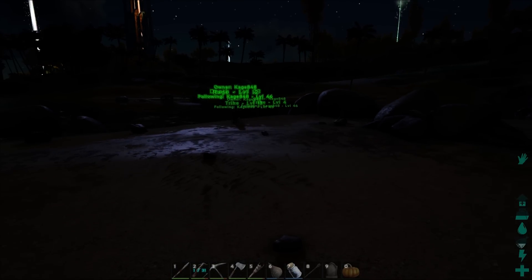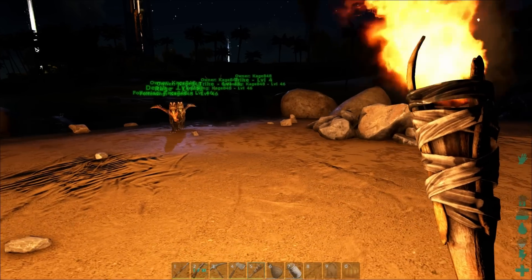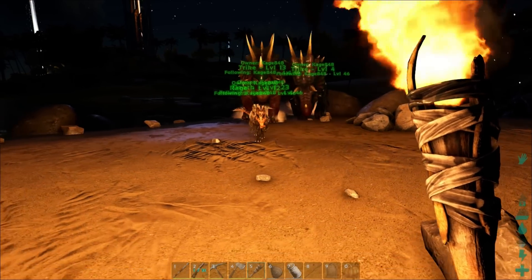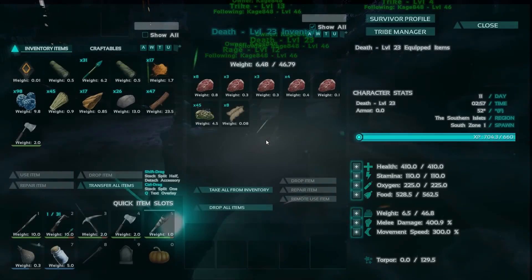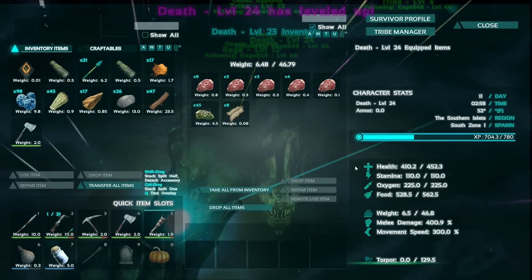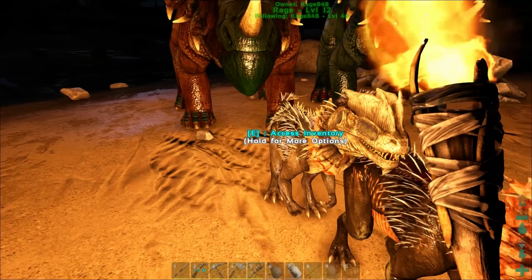Alright guys, we're going to put you on passive. I do not want you messing with anything that bites us in the water. Let's go. We do have to make a bridge across this, by the way. Piranhas are hitting us pretty often but they're not doing a lot of damage, so the hell with them. Come on guys, get out of the water. Please don't attack my dinosaurs. We made it.